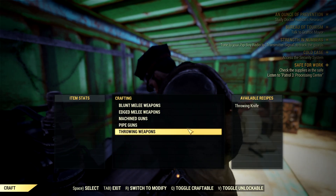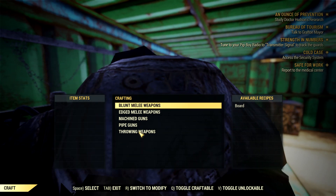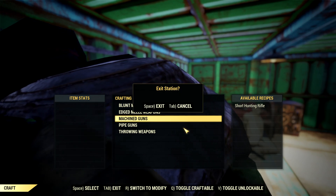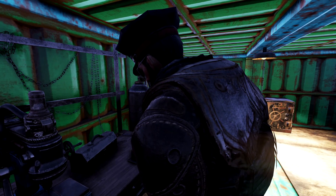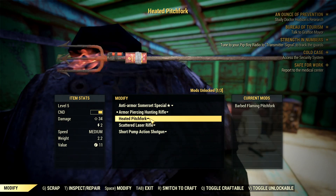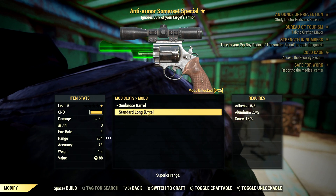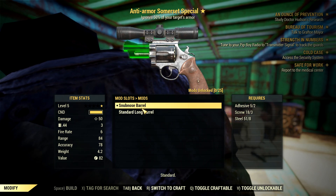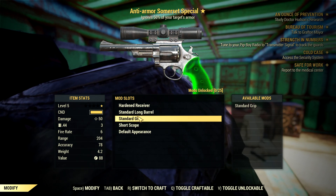You can craft your own weapons and stuff, which is pretty nice, and you can modify them. If I go to the workbench it says modify, repair, scrap items. So if I go to modify, you find all my weapons and then you can add things like a long barrel - I might actually do that because it adds a bunch of range. Yeah, let's do that.